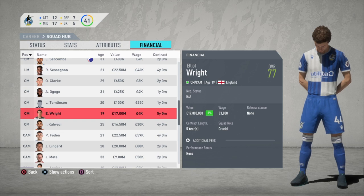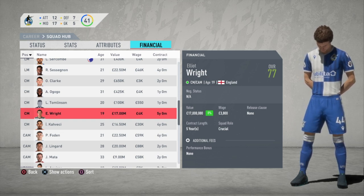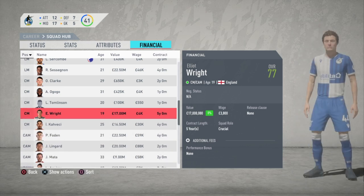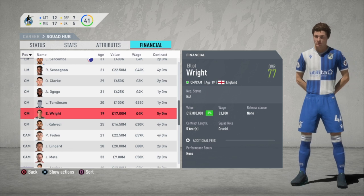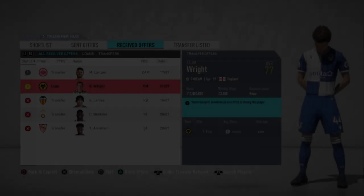This does require you saving and loading the game a few times, so it can be a little drawn out. In this example I'm going to be using a player that I actually promoted from my youth squad. His name is Elliot Wright, he's at a 77 overall, 19 year old, center mid, and his value is at 17 million.